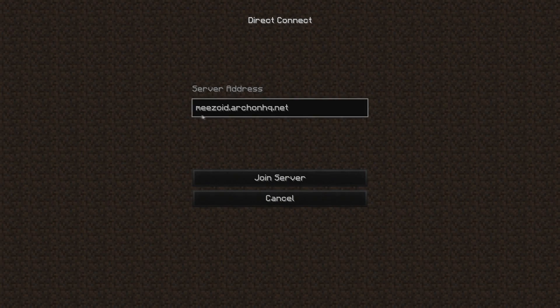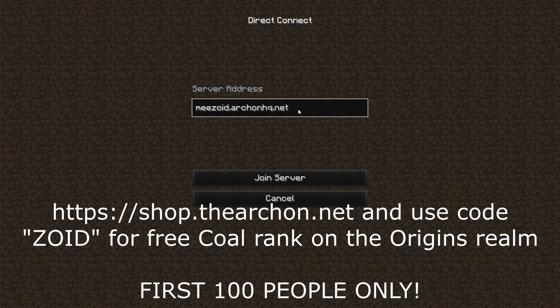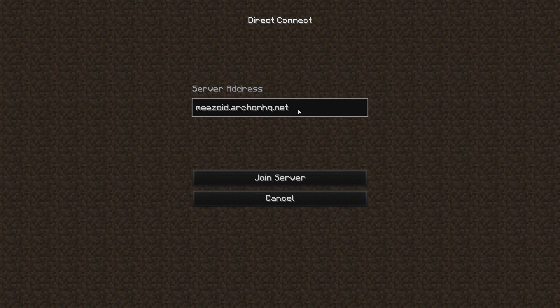Before the video starts, be sure to use this IP when connecting to the server. The first 100 people that go on shop.thearchon.net — also in the description — and use code ZOID on the Skyblock Origins Realm will get a free Coal rank. Add the Coal rank to your shop, use the code ZOID, and you'll get it for free. First 100 people, so get it as quick as you can and log on with this IP.